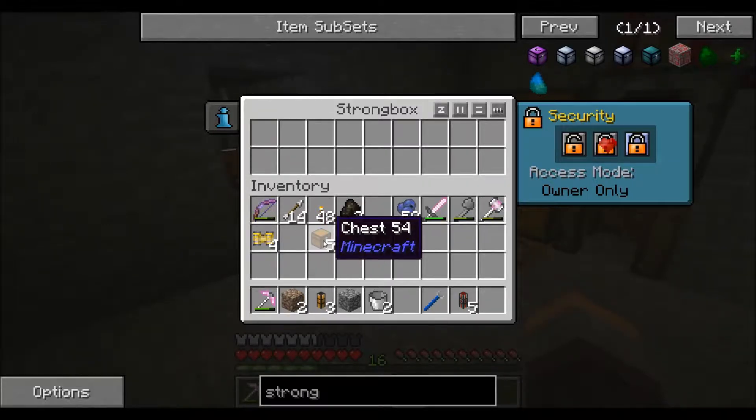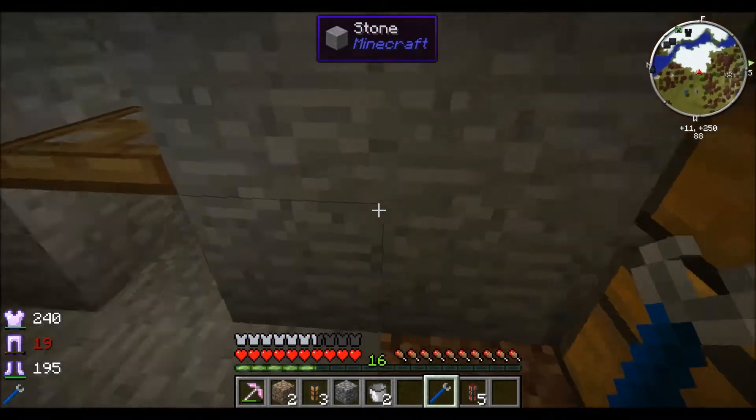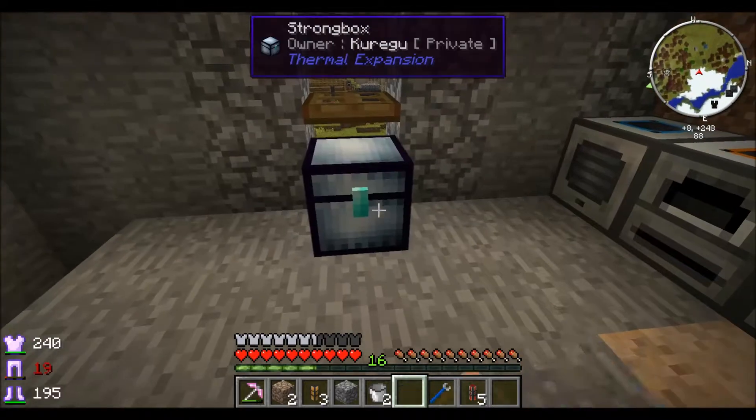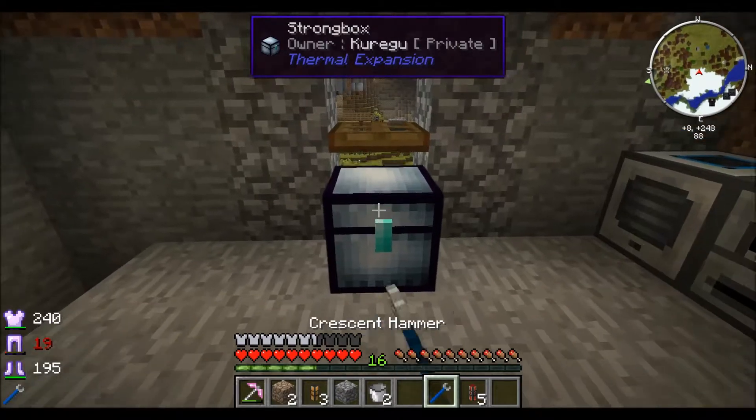Another good feature: if I right-click with the crescent hammer you'll see it tells you what's in there — five chests, four new max servos. So the next time I put this down, my items are still in here. Let's see what we can get by upgrading this.